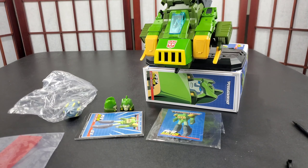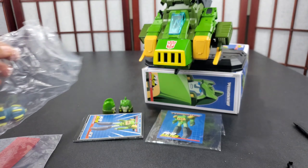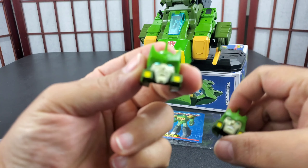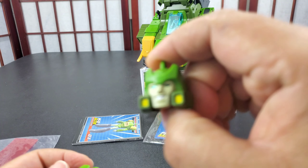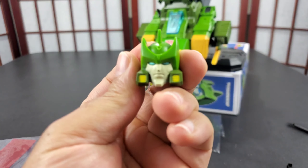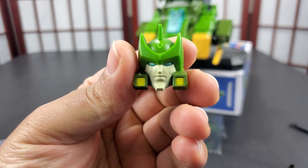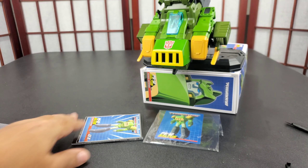You get some accessories — you get the bomb, of course I kept it in plastic because it had some stuff on it from the factory. You get three faces: the pointy chin face, the smiley face with the non-pointy chin, and the face that comes on him. I didn't like that face; I like the other one better.